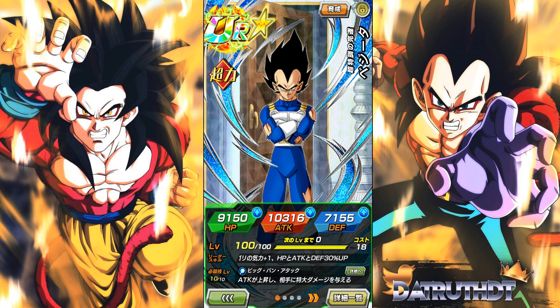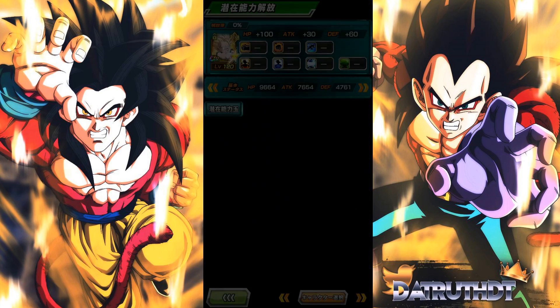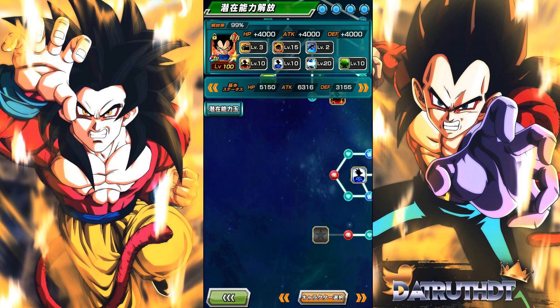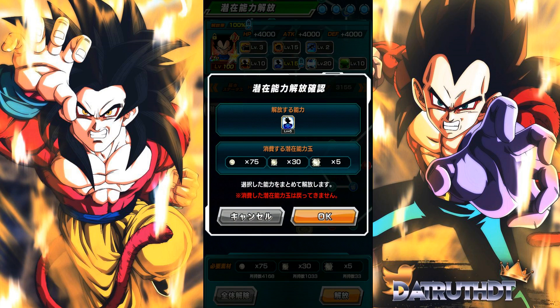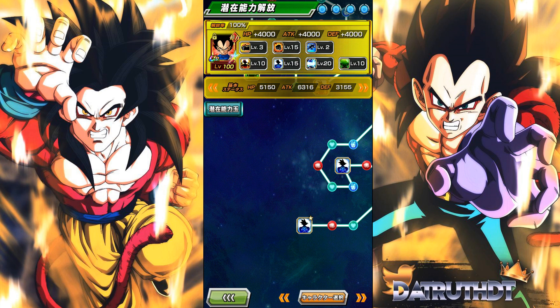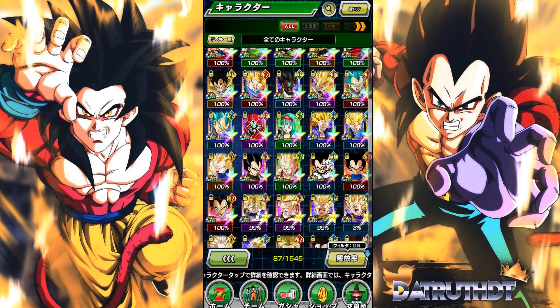This is the Super Vegeta form. He is a free 100 unit — you are able to get him to 100 for free via the Cell Saga story event. Here's the thing: it's a little weird. I don't think we've ever had this before where we've gotten one of these free rainbow units and he does not yet awaken.